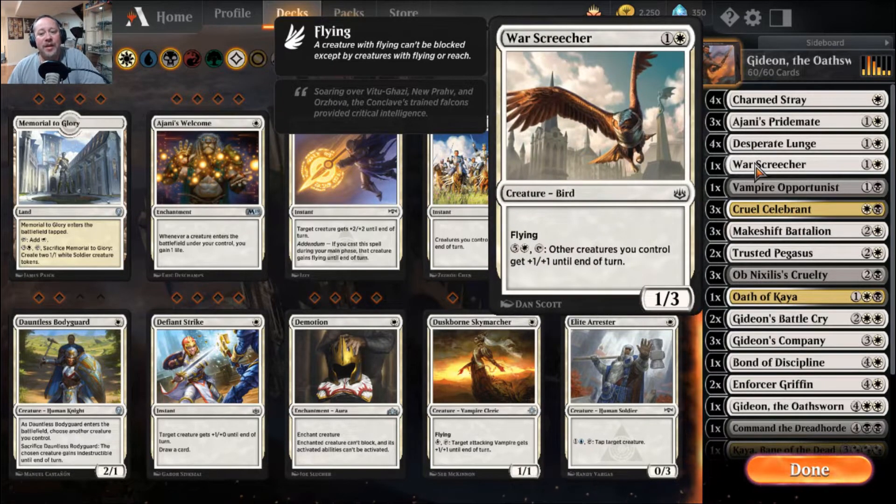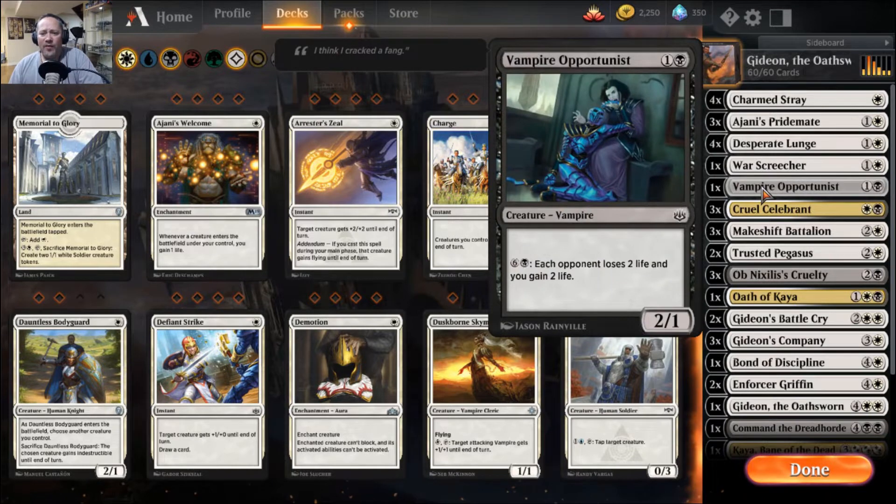You have War Shrieker — it's a common, a 1/3 flying bird, and late in the game you can spend six mana and tap it to give each of your creatures a +1/+1. So you will find cards in here that are kind of garbage, but they are designed for new players to give them an idea of the mechanics. Vampire Opportunist is a 2/1, and if you spend seven mana each opponent loses two life and gains two life. I like the artwork — that's kind of cool — but beyond that, meh.